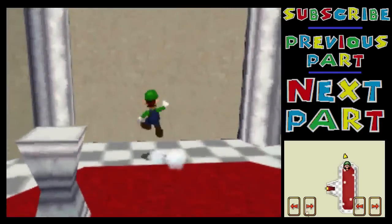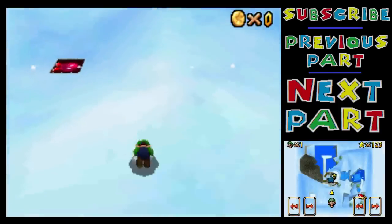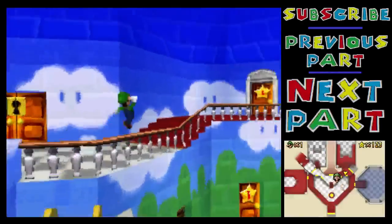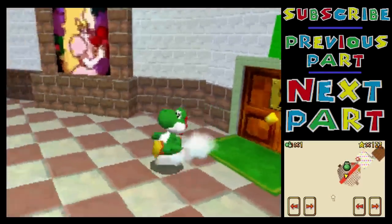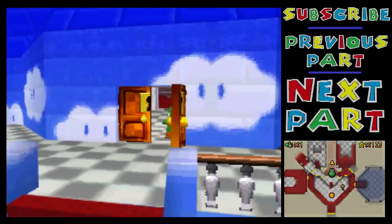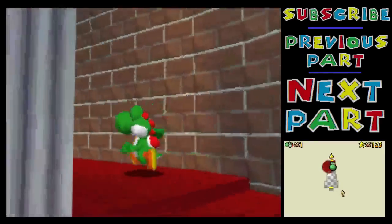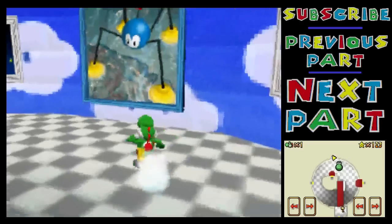I'm going to go and swap out for Yoshi now, just because it's better to be Yoshi. It's just the upper part of the castle that I've still got to do. I'm probably going to try and get all the rest of the stars in this video — I don't know how long it's actually going to take me. I should be able to end with 135. Actually, I don't know. It might take another video after this one. Once all that's done, we're going to move on to the final stretch where I'm going to get the 100 coin stars. I'm really looking forward to that.